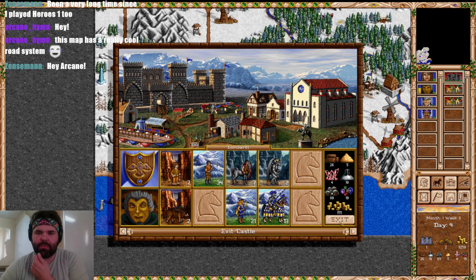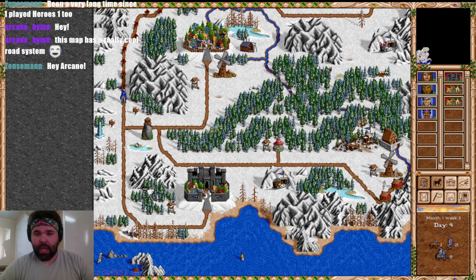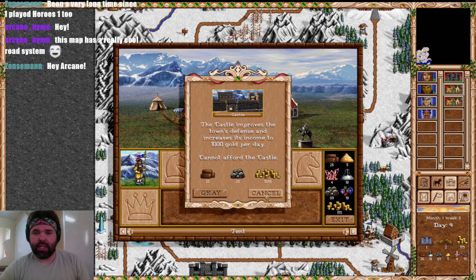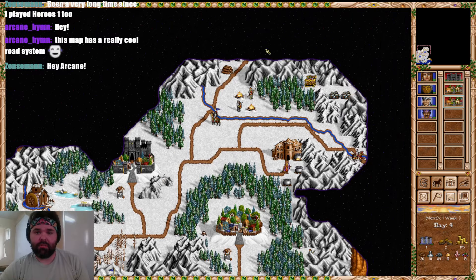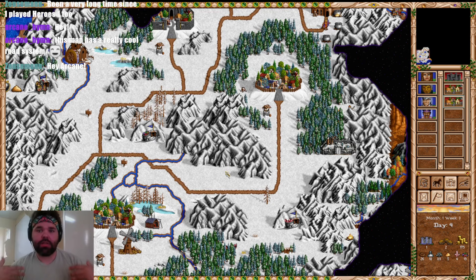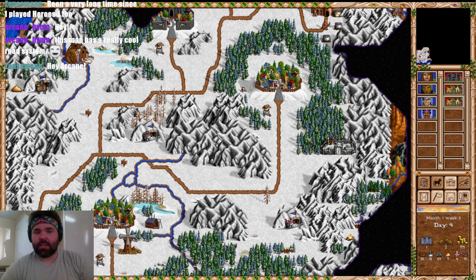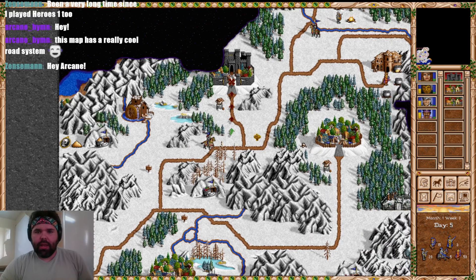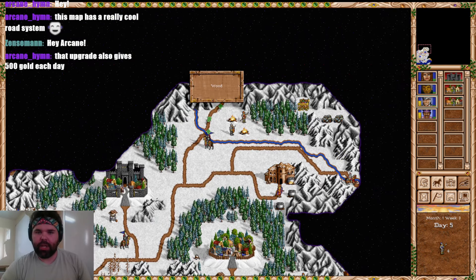We're officially out of gold again. Here's my concern: we have two towns that could be upgraded to castles. Is it a good or bad decision to spend all this gold on troops, knowing Erica is already strong enough to defeat everything we've seen? Would it be wiser to invest in infrastructure — more dwellings, more Archers per day? Extra eight Archers a day from two towns for a week adds up significantly. On a first-time playthrough without knowing the map, you can get yourself into a bit of a pickle.